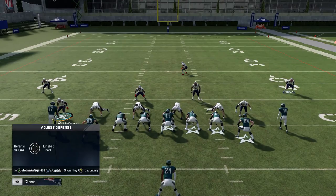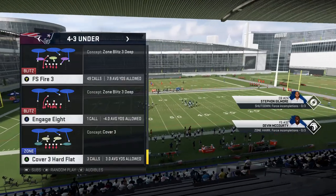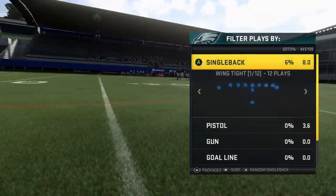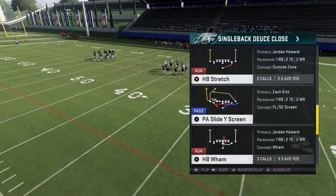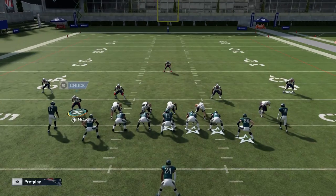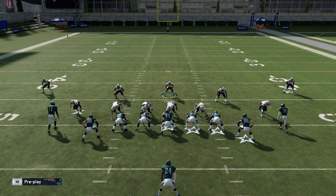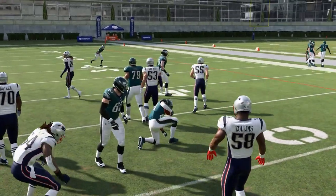This defense is all about the alignment, and I can get that exact same alignment with the Cover 3 Hard Flat. You can see the safety comes down the same way. Let's pick that and do the exact same play on offense that we were doing. Like I said, this is a little bit better of a coverage pass defense. We'll pick the halfback stretch one more time. Exact same setup — you can see the safety's in the box, I'm just going to bring him down to mirror that same look. Hard flats do a pretty good job of taking away outside run lanes as well, and they play down to the point where they'll get in the way of a run play. Same thing, same look — they're both really good run defenses.